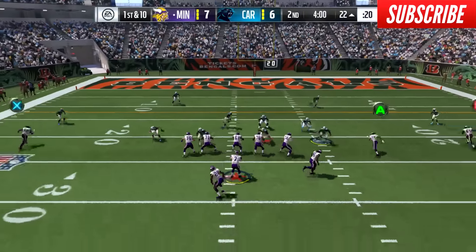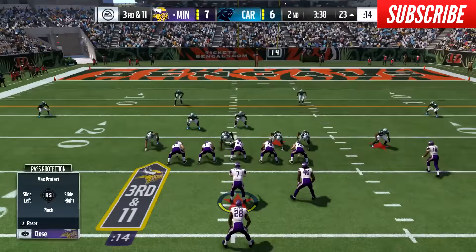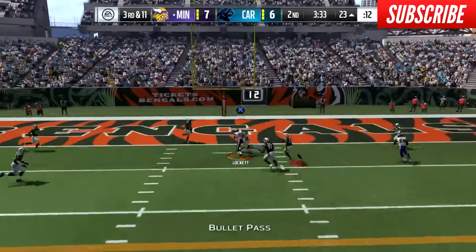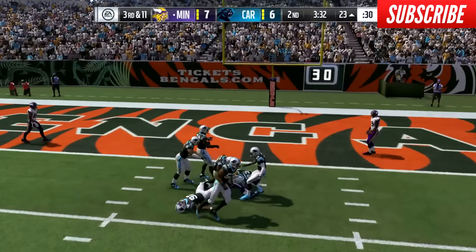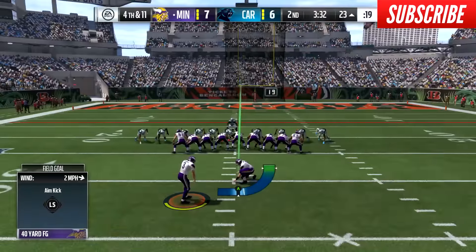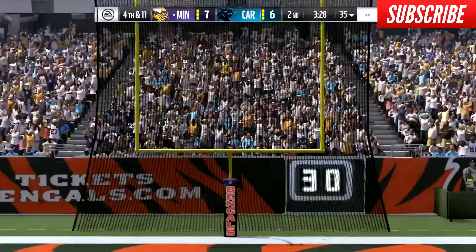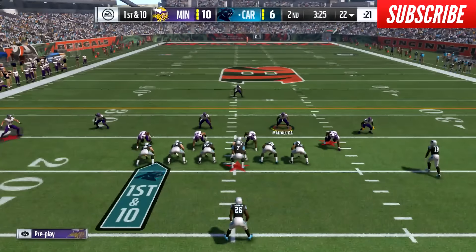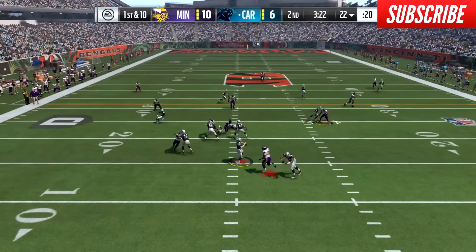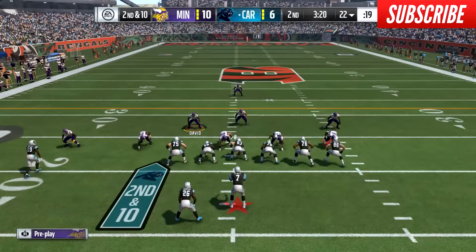Here we go trying to extend the lead. Roethlisberger on first and ten and I'm nearly giving this one back to a zone-dropping defensive lineman. I can't clean it up on third down as the target down the middle can't hang on through contact. So now a 40-yard field goal — I've wanted to try more of these mid-range field goals with the meter and I hit this one with Andrew Franks to make it 10-6. My opponent takes over and goes deep up the seam — that is incomplete. Chancellor helps break it up.